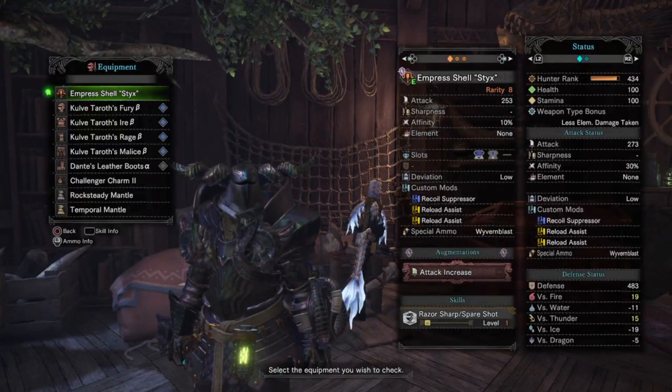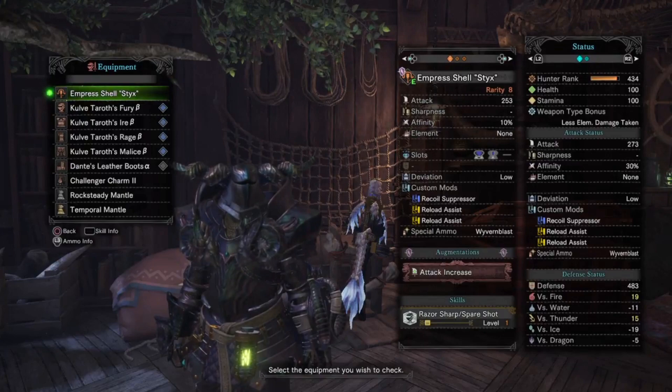Hey everyone, welcome back to another episode. Hexrus here, and today we will be covering and reviewing the set for the Emperor's Shell Sticks, a reworked version of the slicing ammo by request.